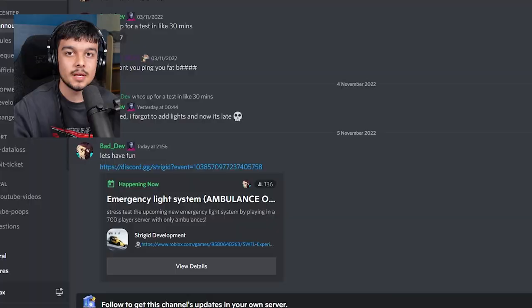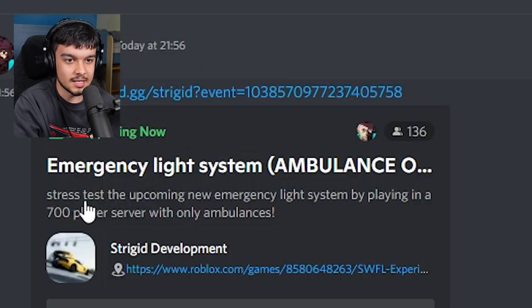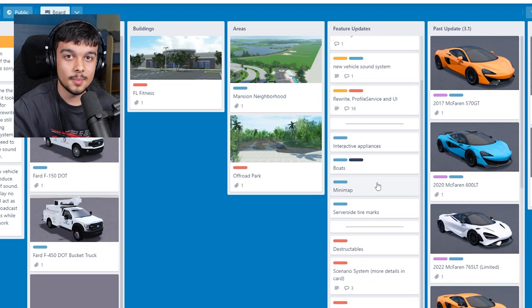Alright, hello everybody! Very random, but if I go into the Southwest Florida Discord, you can see they're doing a little emergency light system stress test for the upcoming new emergency light system by playing in a 700-player server with only ambulances, and it's happening right now.